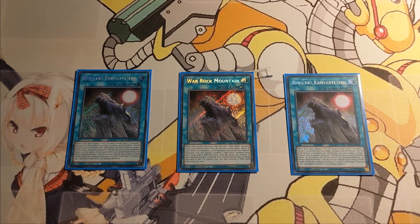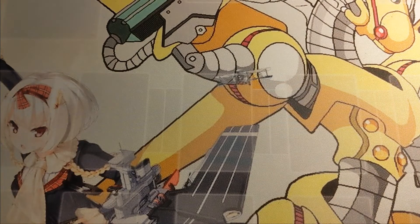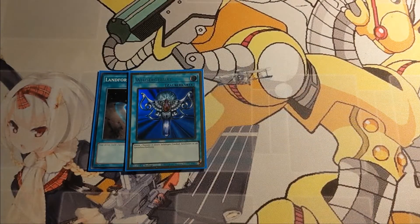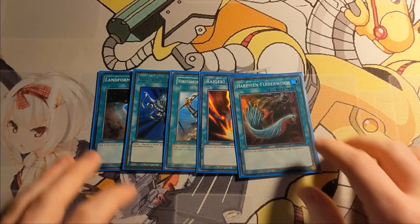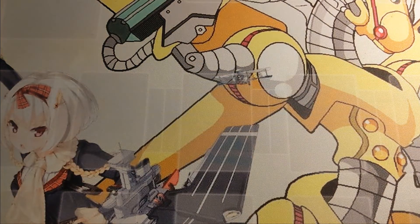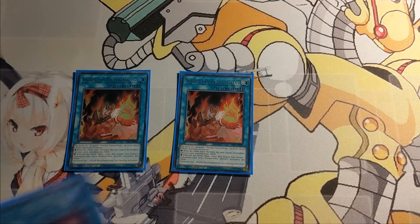Also, if a Warrog monster you control would be destroyed by battle, you can instead destroy the field spell — really cool, it does it all. We are playing a one-off Terraforming to grab it, a one-off Monster Reborn to revive our monsters, a Reinforcement of the Army because we're playing Warriors, and Raigeki Duster because we want to go second and dismantle our opponent's board as best we can. The nice part about this deck is you have a lot of space for good generic staples because your in-archetype cards don't take up that much space.